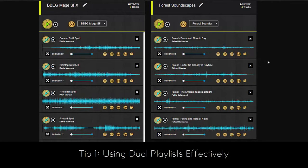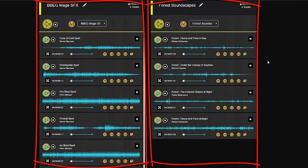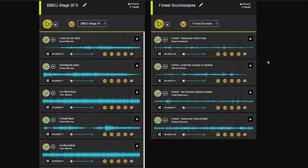So let's dive into one of the iconic features of the soundboard, and that's the ability to display two playlists. The reason this was done wasn't just to give you access to more tracks, but to set up playlists for different purposes.